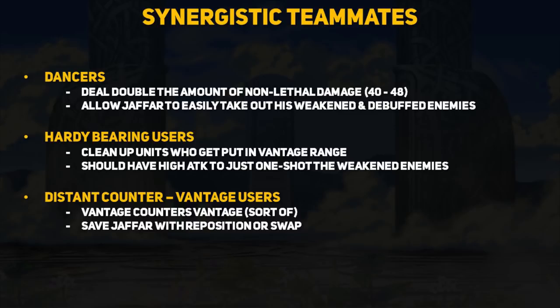Another great teammate is a Distant Counter and Vantage user. The idea is that Jafar makes his move to hit the enemy team with 24 splash damage, and then your Vantage unit repositions or swaps places with Jafar. Now that the enemies are on low health, your unit can clean up the rest of the team. If their own HP gets lower they just use their own Vantage skill and you can watch the enemy AI suicide units into them. A Distant Counter unit is best for this because you can use Vantage against all threats — though be careful of Firesweep-type weapons that prevent your counter-attack. Also ensure this unit can KO reliably, or Wings of Mercy dancers may let a unit target someone else on your team. If you have suggestions for other synergistic teammates, comment down below.